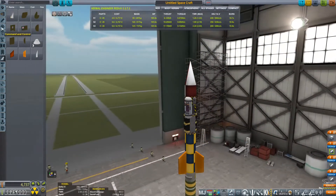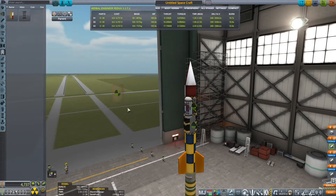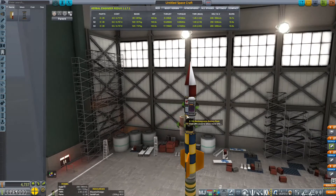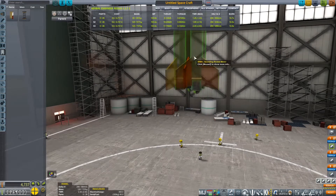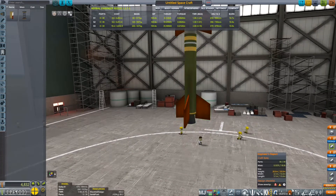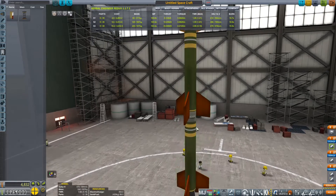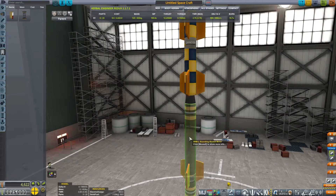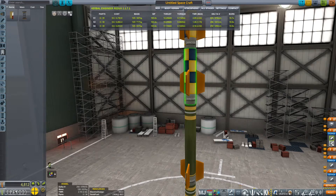Just finishing up, looking at a few parts here. Seeing if those fairings are going to work — I decided they're clipping through the battery, so not really that useful. We'll go ahead with one more stage, but we end up having a problem with the height, so we go with the smaller section. That seems to work.